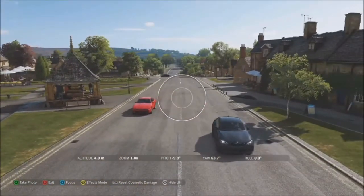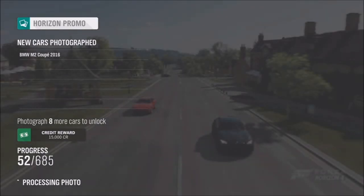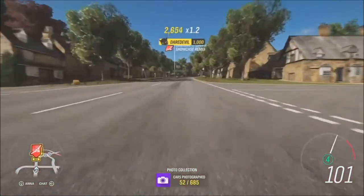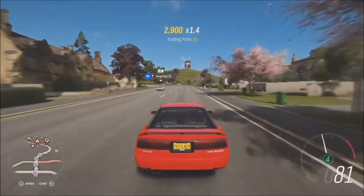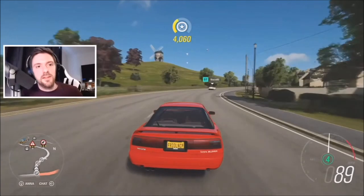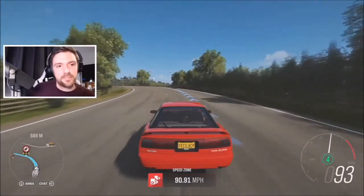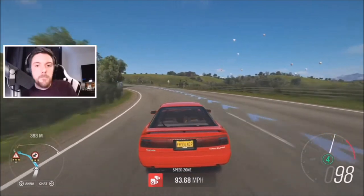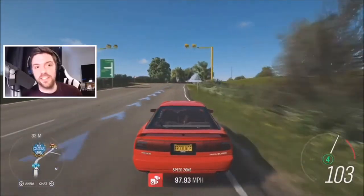An interesting fact about this model: it was never released outside of Japan — never available in the US or Europe without import. The great thing about that is the steering wheel is on the correct side, because Japan, like the UK, drives on the left side of the road — the correct side of the road. Tom's probably not going to have enough of a straight to really show the turbo lag, because at stock it has a tricky power curve — you really need a long straight to get that turbo spooled up.